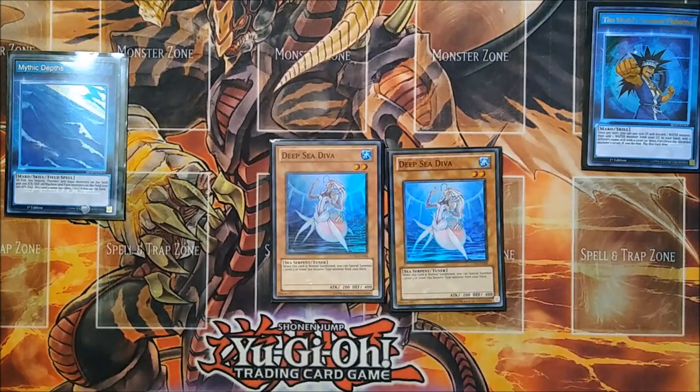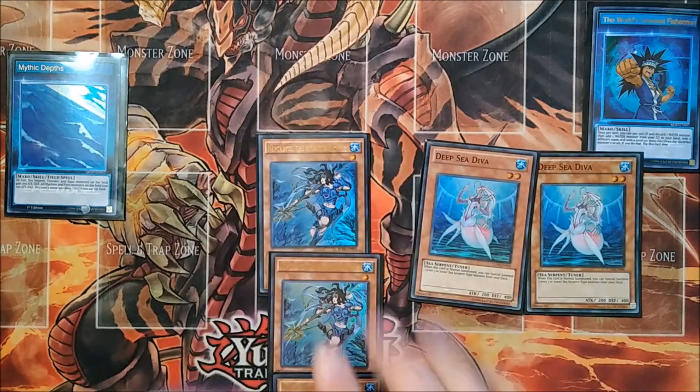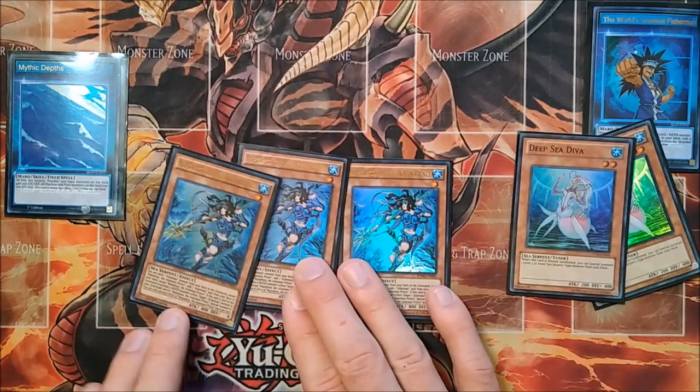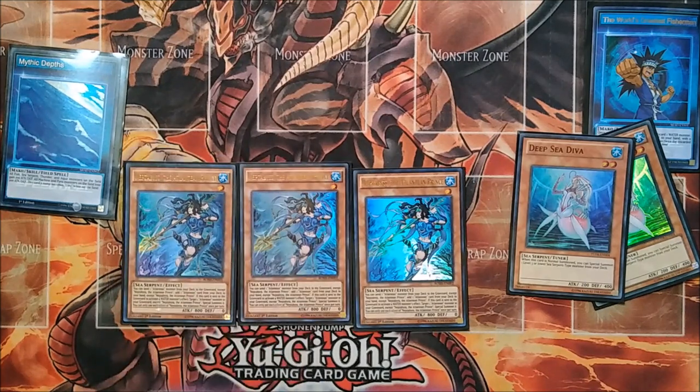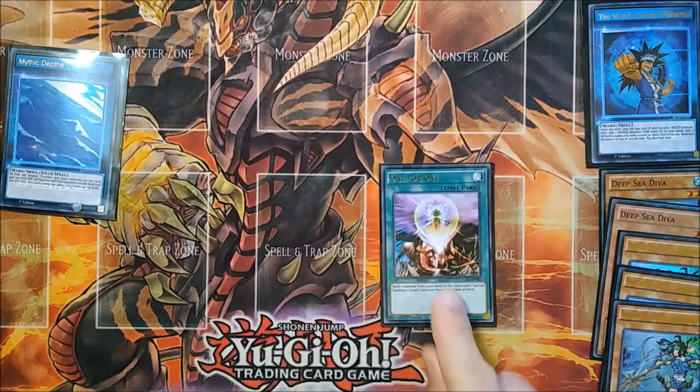Next, we'll move into the Sea Serpents. Two Deep Sea Diva, the princess of the deck, special summons any level 3 or lower Sea Serpent from the deck. The primary thing you'll be summoning with her is the all-star MVP combo starter of the deck, Neptabyss the Atlantean Prince, which you run 3 copies of. This card makes the deck relevant — if you open Neptabyss, you're probably at tier 2 status or higher; if you don't, you're not much better than when Mermail's came out in 2014. Resolving his effect is almost always a plus 1: he sends Atlanteans as cost to search Atlanteans, which triggers their effects, so normal summoning him outs floodgates, searches any Sea Serpent, searches Dragoons, and searches things to pop. When he's sent to the graveyard for a water effect, you special summon an Atlantean from the graveyard, and you can use both effects in a turn. Best card in the deck. To tutor him out, we run 1 copy of One for One.